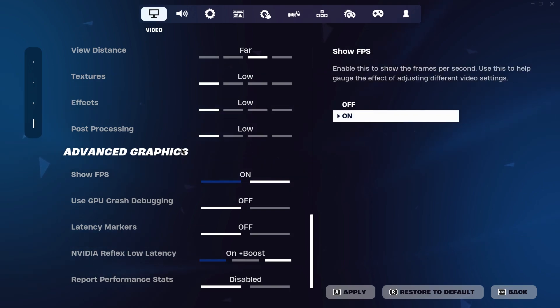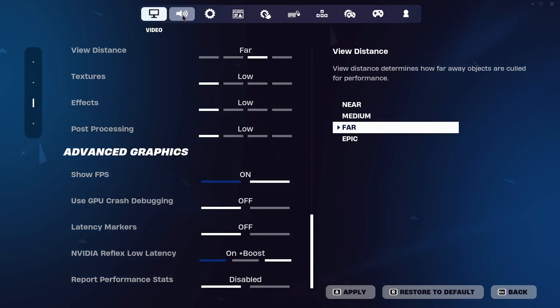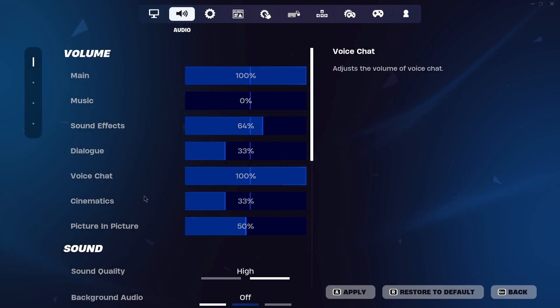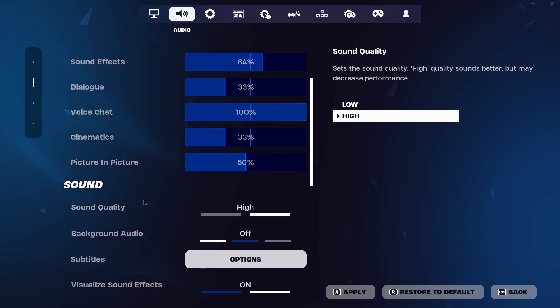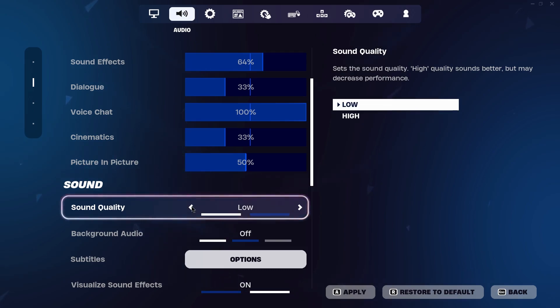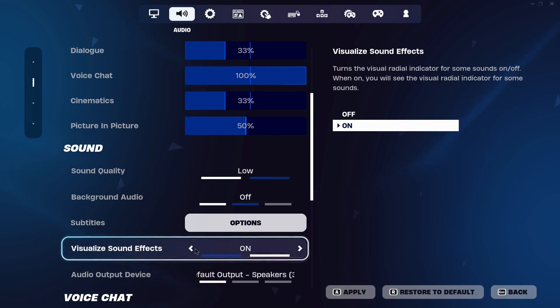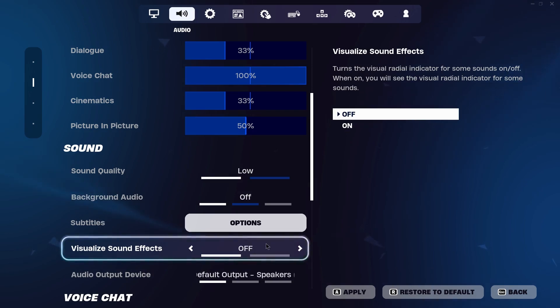Now that we're done with all the best video settings, move on to the audio settings. The only setting I want you to change here is audio quality — scroll down under Sound and set it from High to Low. Also, for the visualized sound effects, if you have a really low-end PC this can cause micro stutters in a competitive 1v1. For most of you it's fine to leave on, but for those with a really low-end PC, I would highly recommend setting it to Off.